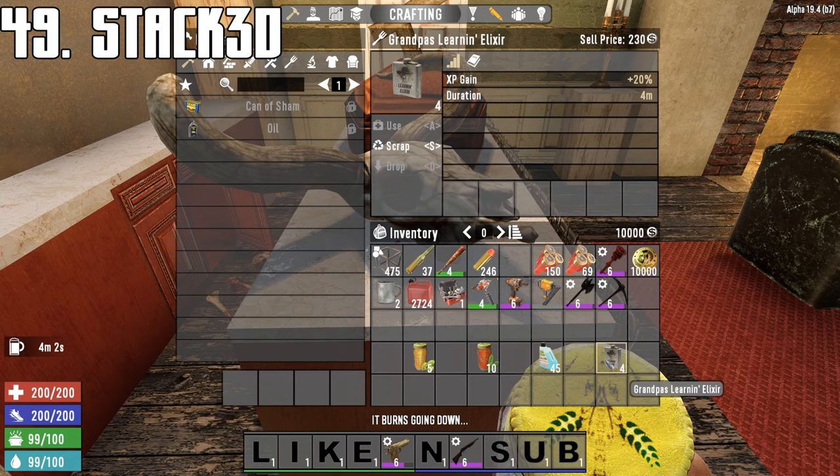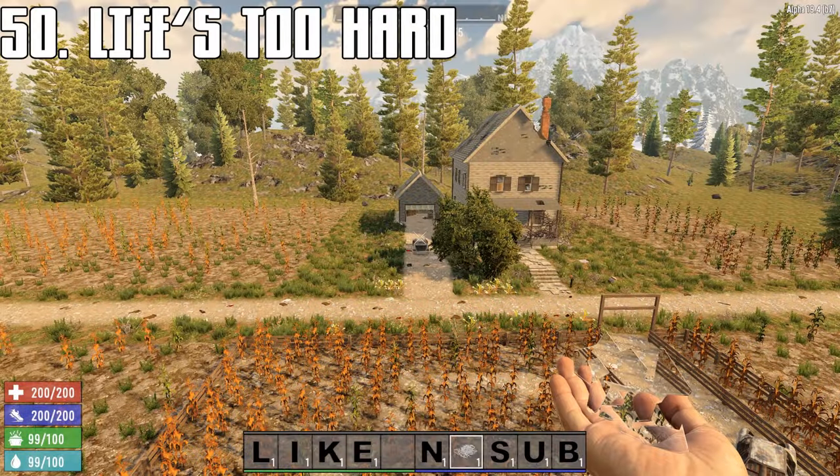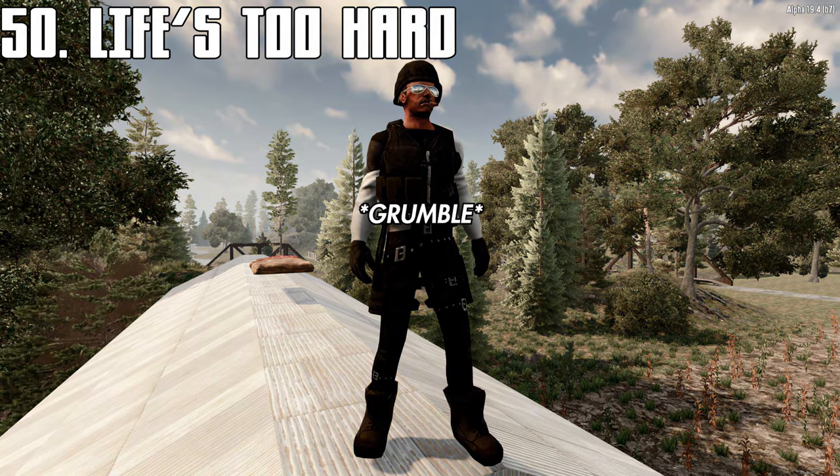Consumables such as candy, drinks, and food stack three times — great for horde night boosts. Eating broken glass is the fastest, cheapest way to reduce game stage.